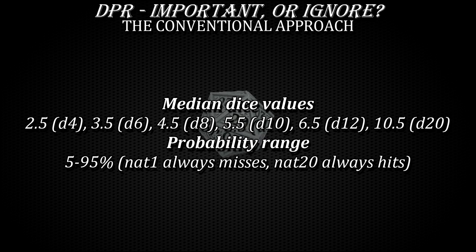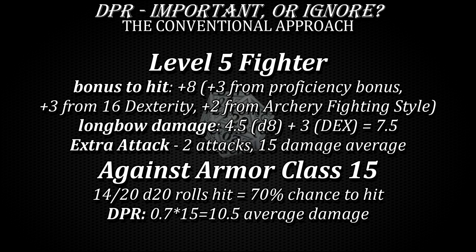When assessing the damage dealing potential of any D&D character, the usual method involves calculating averages based on the median damage dice values multiplied by hit probabilities. For example, a level 5 fighter with 16 dexterity and the archery fighting style has a plus 8 bonus to hit and on average deals 7.5 damage per hit with a longbow. With the extra attack feature, this archer shoots 2 arrows, so we basically doubled its damage up to 15.